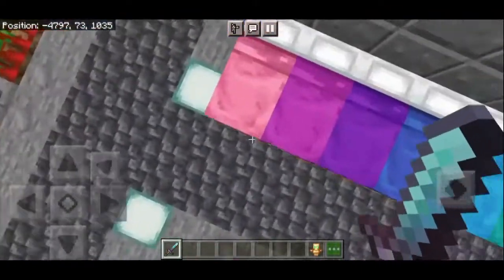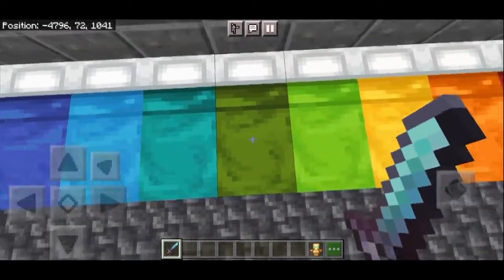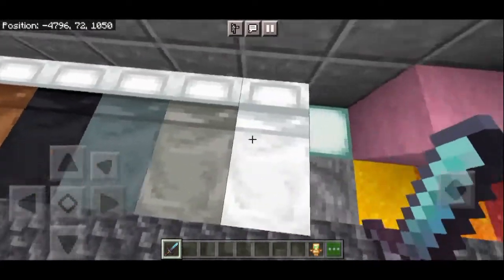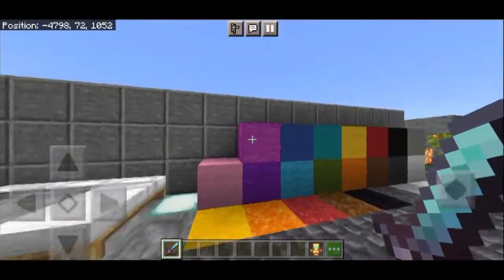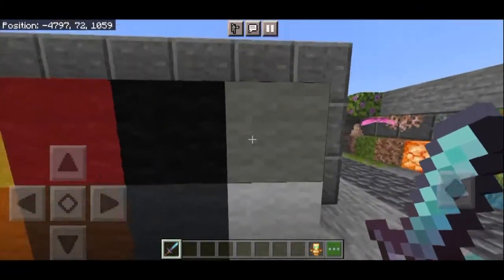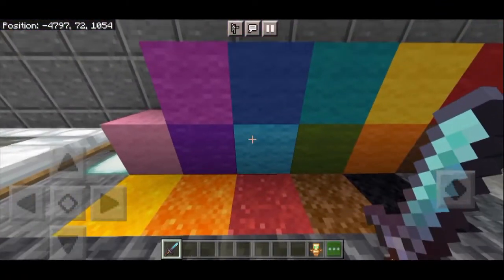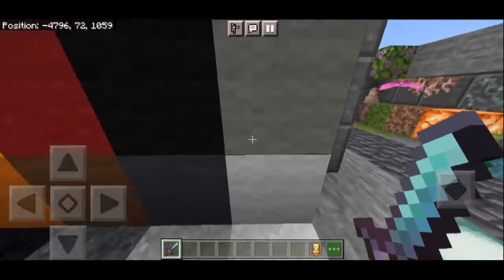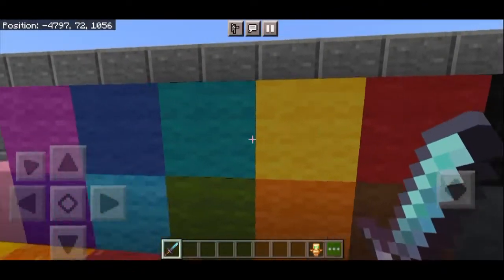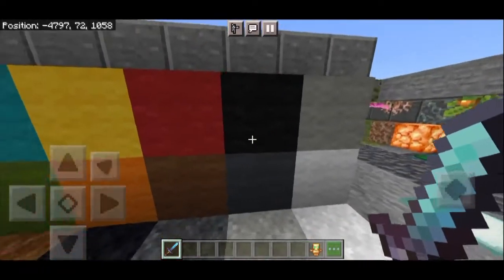Next we review the bed. For the bed it looks like this. Wow, really cool! You can see for yourself. Here there's also wool. The wool texture is a bit smoother compared to the vanilla texture.